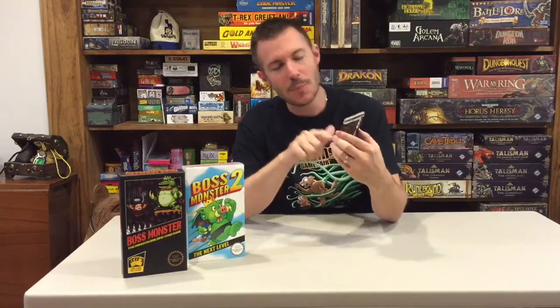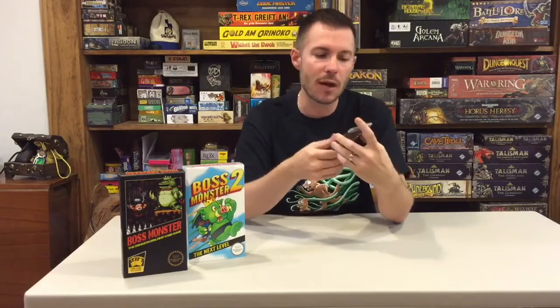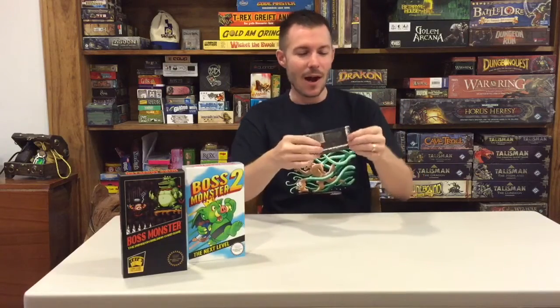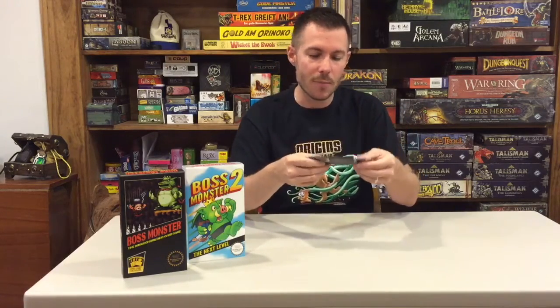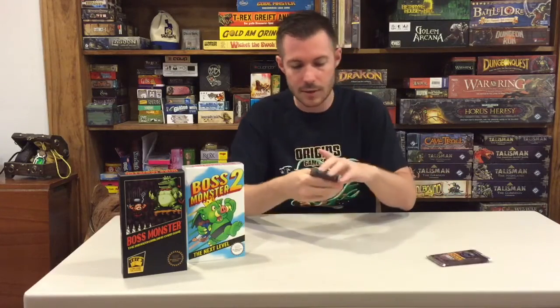When I went to Origins, I saw that they had this Boss Monster Paper and Pixels, a very small card pack expansion available. They do have another expansion, a larger expansion coming up for Gen Con. It's got a whole new treasure type and kind of an alien theme to it. I actually got one of the promo cards and had it signed by one of the game creators. I was super excited about that, but I wanted to show you just really quick here what you can expect to get in this smaller expansion that they do have available now.